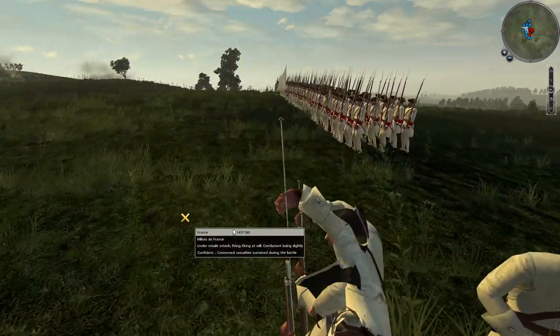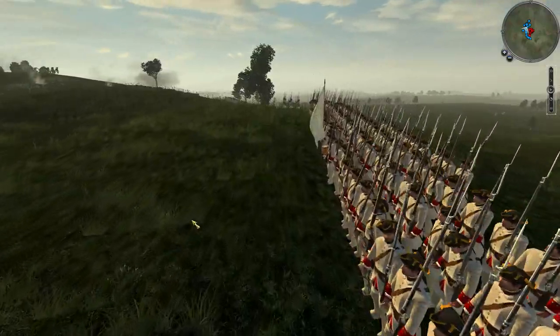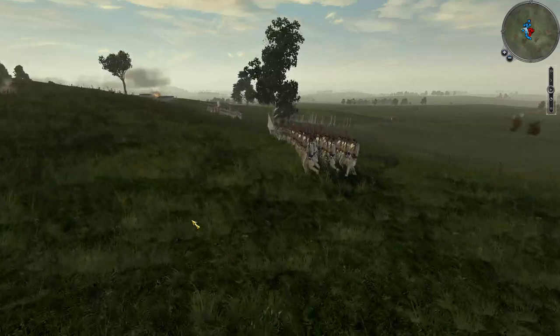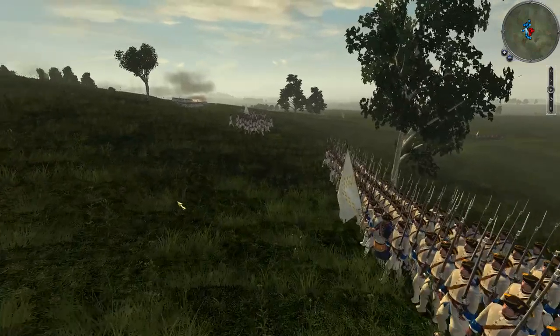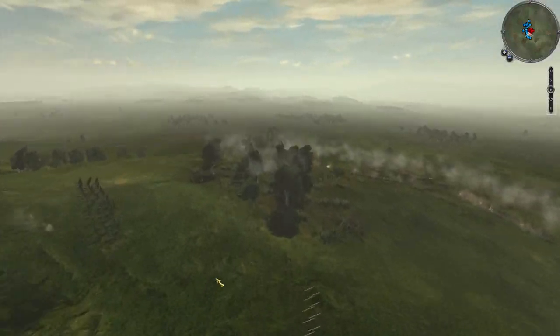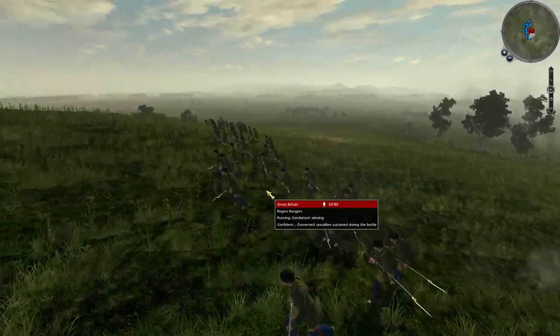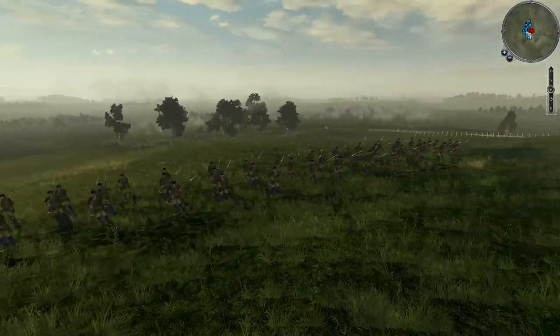I also try to match the troop numbers, but not only the troop numbers — I also try to get the actual troops that took part in the battle. So in this case the first troop we saw in the fight is Rogers Rangers, and there were a group of Rogers Rangers at the Siege of Fort William Henry.